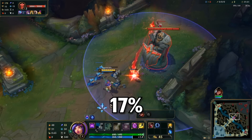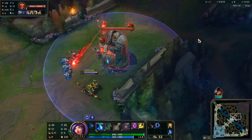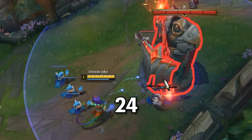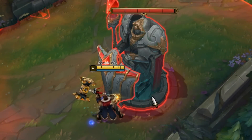Did you know that ranged champions deal 17% less damage to tower plates? So if you're playing Niko and trying to take a turret, you should turn into a melee champion to take plates faster. In this case, I'm doing 29 damage as Wukong instead of the 24 I was doing as Niko. And if you're playing someone like Jayce, you can turn into melee form to take plates even faster as well.